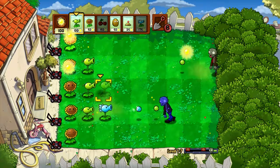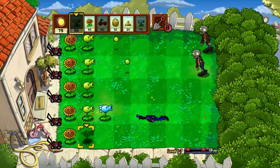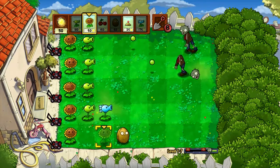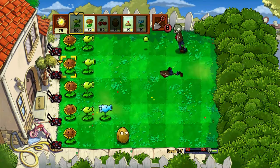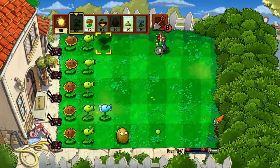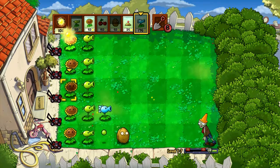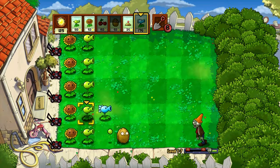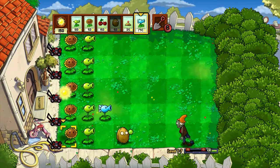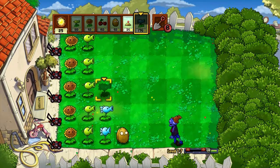Now the bottom row is in trouble — the snow pea slows the zombie down. Oh, top row, top row! I'm glad that one sun is 50 but here you need full sun to get a pea shooter, whereas on the other mode you just need like 15. I'm glad the snow pea doesn't take that long to load.